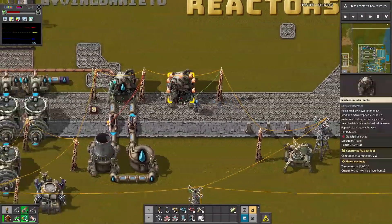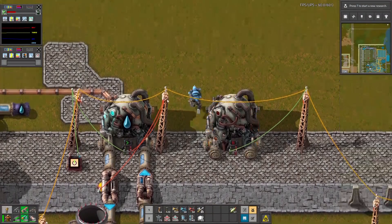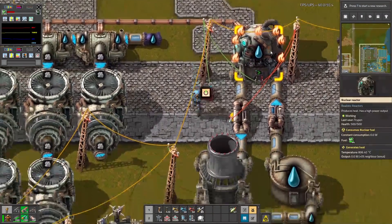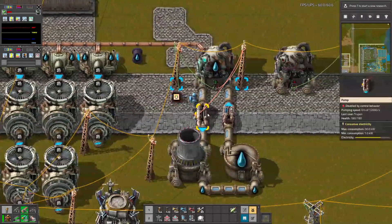It's a bit cheaper, but how does it work? This reactor is too small with the breeding, but this one is a working reactor. Let's turn it off and also turn this off to make it quieter.